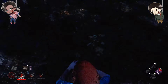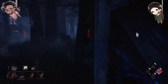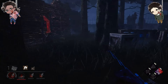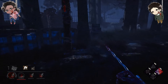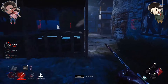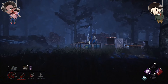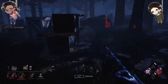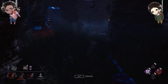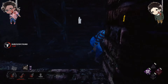And then once they save this person, I have Devour Hope, so then I can start rocking. They'll be a little scared, I think. But I have to be able to down somebody in time. What is this pathing that I'm doing? Hopefully they don't see Devour Hope. You have a trap on your head. Damn, I thought maybe.